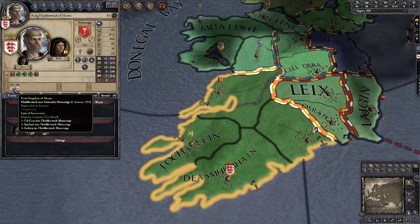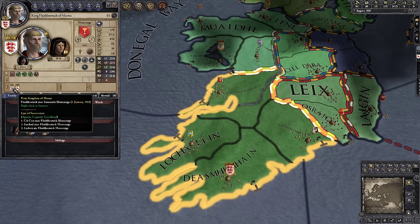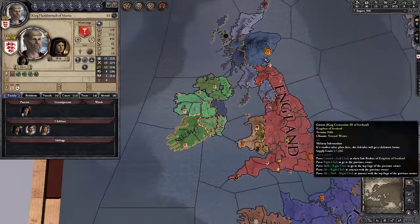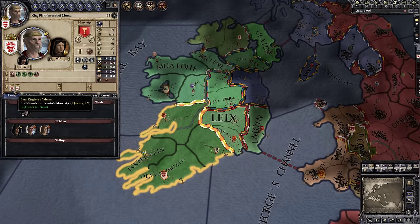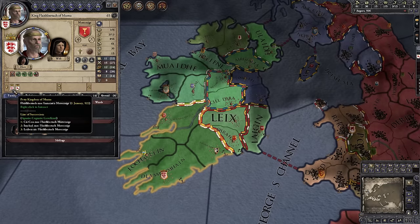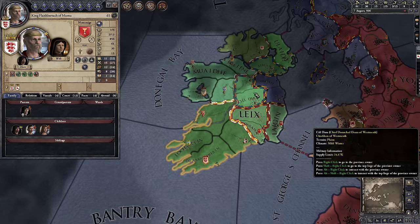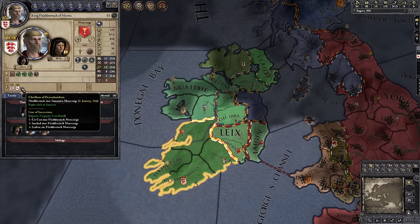We also have the title of Petty Kingdom of Mumu, which is a duchy-level title. So basically we are sort of a duke. The hierarchy goes: baron, then count, then duke. In Irish culture instead of count it's called chiefdom; in Scottish culture it's called an earl, but it's a count-level title. We are the count/chief of Desmond, and above that we have a duke-level title. Because there's no king above us — we're an independent duchy — the game calls it a Petty Kingdom. We can call ourselves king, but we're not much of a king. We'd like to become the proper King of Ireland.